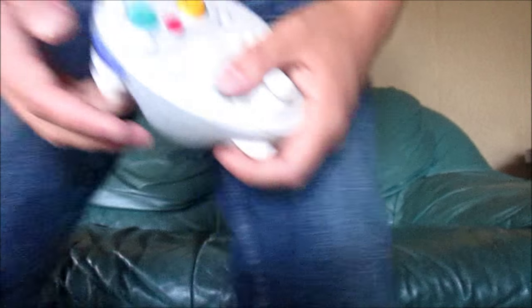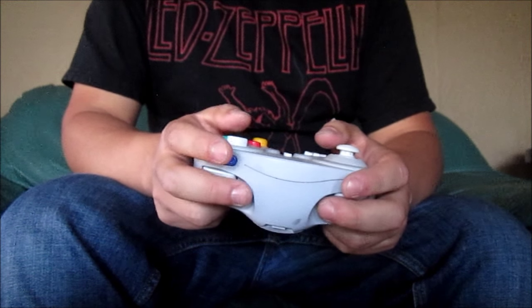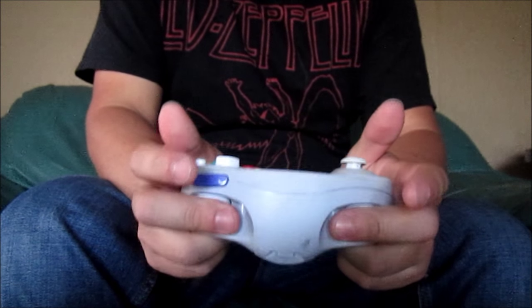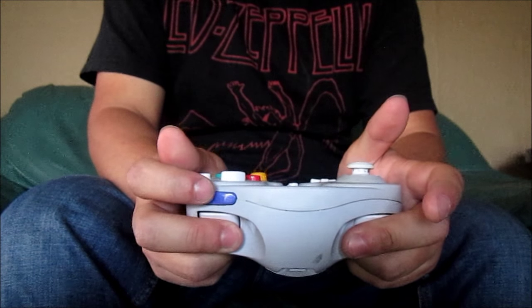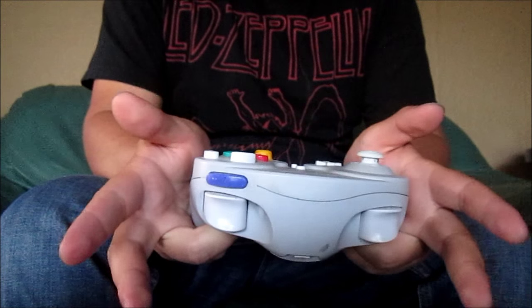I'm gonna throw this out there to the people who are still confused, even after I showed that little tutorial. So hold these — these are the triggers — hold them, and then you just press Z ten times. And that's it.